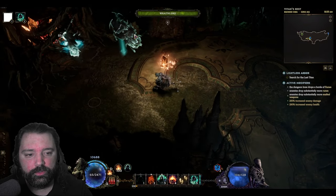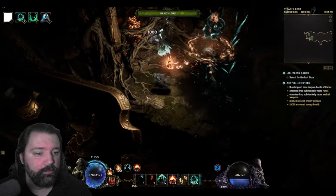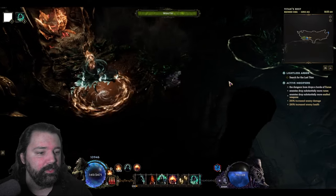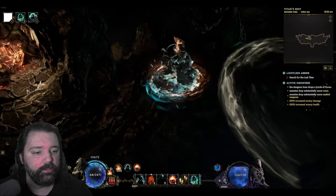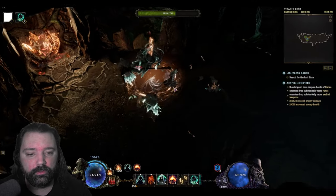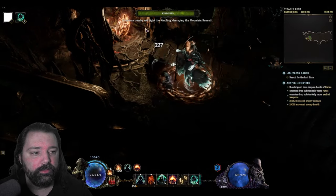Don't get hit is always some pretty troll advice in ARPGs, however when it comes to Tier 4 Lightless Arbor, it's actually a solid recommendation. This is a massive AoE occurring on the left side; it will then occur on the right side, and it will always go in this order — the left side of your screen, followed by the right side of your screen.